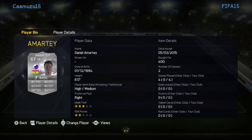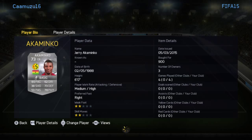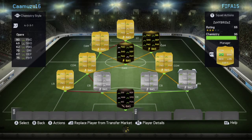Next we have Amarty, who's just a tank — 400 coins, 81 pace, 82 physical. He's got 3-star weak foot and high/medium work rates, so he's a bit of an attacking guy. Then the other centre back is 900 coins, medium/high work rates, 80 pace, 73 defending, 78 physical — he's the best centre back I've played with on FIFA this year, better than Kompany and Ramos in my opinion.